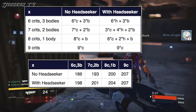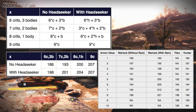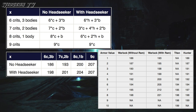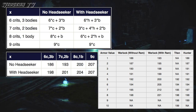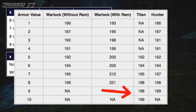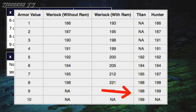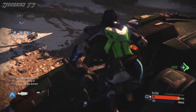Without Headseeker, six crits and three body shots will be able to kill a low armor guardian, but just barely. But if you are using Headseeker, you can kill a mid armor guardian with the same combination of shots — six crits, three body shots. But in my opinion, the most interesting column is the one where the damage falls between 193 and 201, because that's where max armor guardians sit. Most people in competitive crucible run their guardians at max armor, and with this combination of bullets you would actually be able to kill a max armor guardian, while if you weren't running Headseeker, you wouldn't be able to kill them.